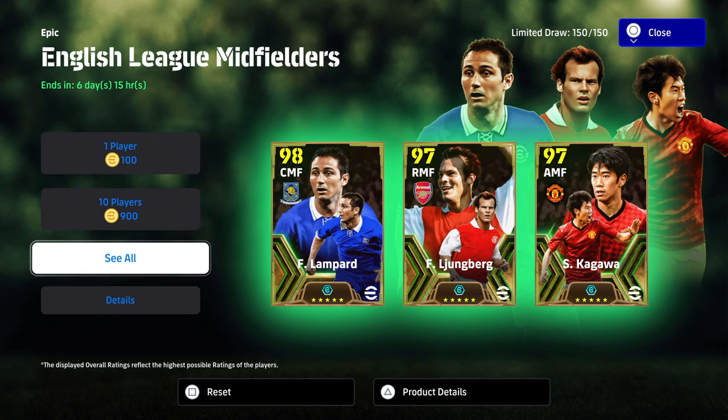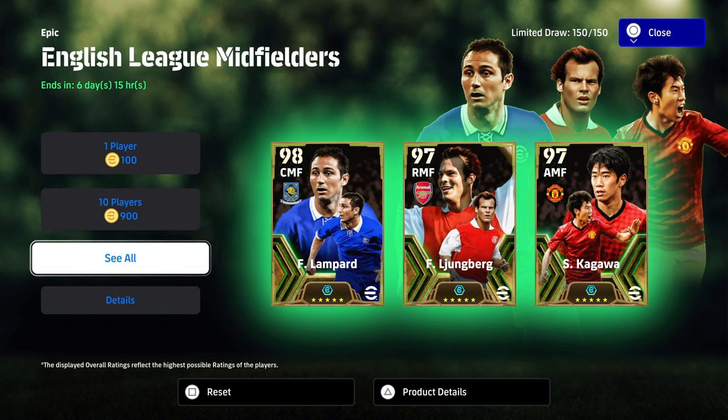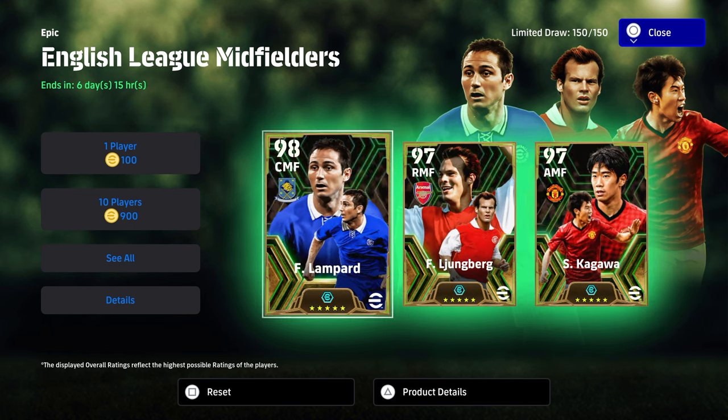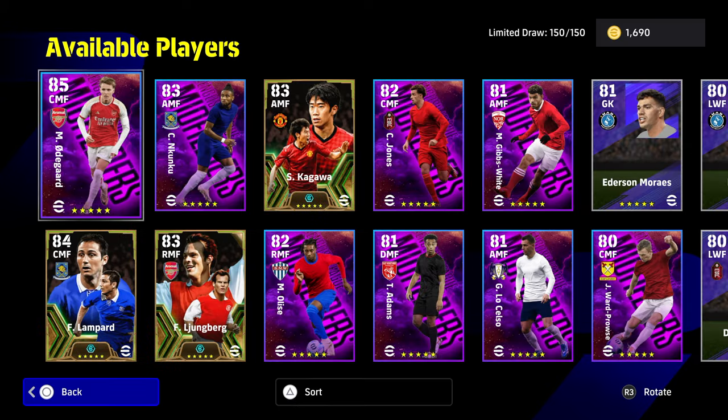Welcome back to the channel and welcome to another epic pack breakdown. We're going to be taking a look at English League midfielders. We've got Frankie Lampard, we've got Youngberg, and of course we have Shinji Kagawa from Manchester United. These three players go to 97, 97, and 98, and they're in with a mixture of English League midfielders.